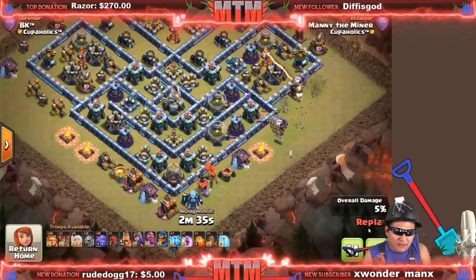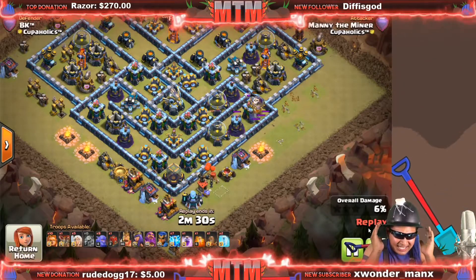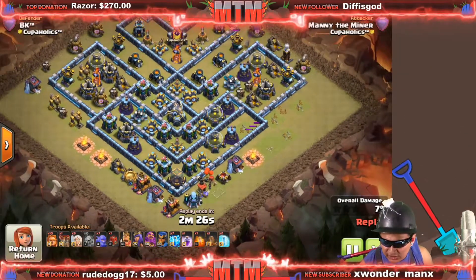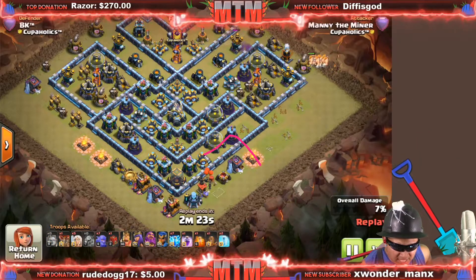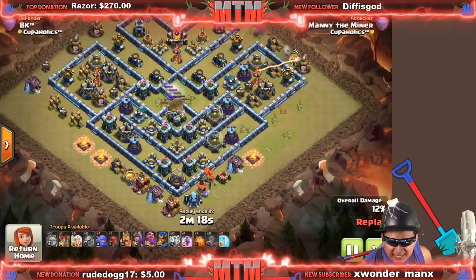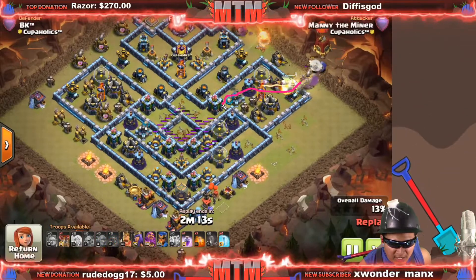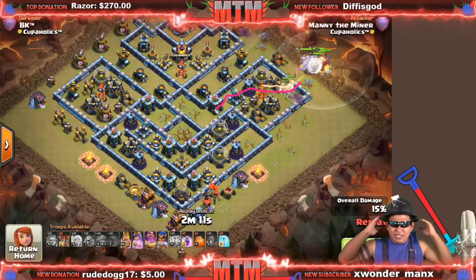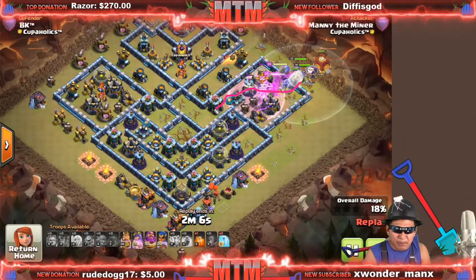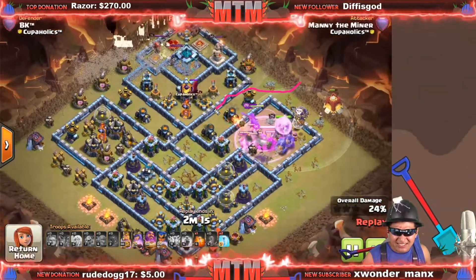With this attack, you have to make sure where your troops will go — have a vision of their path. For example, if deploying your giants here means they'll come this way, then that way, in a clear path, go ahead and do it. In this case I came in from here because I know they'll come here, then here, then here. Place bowlers behind them, siege barracks behind them.